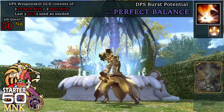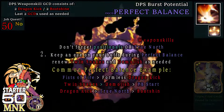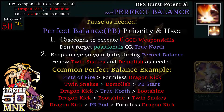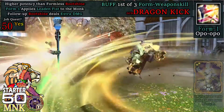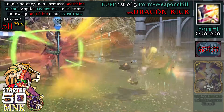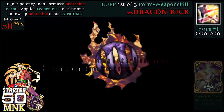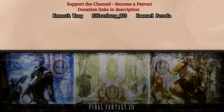At level 50, we get Perfect Balance, which grants the Monk 6 stacks. Each stack allows you to execute a single weapon skill without form restrictions — more on this during the rotation example. Also at level 50, we get Dragon Kick, which delivers a weapon skill attack of 230 potency, 260 when executed from the target's flank. Dragon Kick, much like Twin Snakes, replaces Boot Shine both during Formless and when the Monk is lacking the Leaden Fist buff. At this point, Leaden Fist into Boot Shine will deal 370 potency instead and remove said buff.